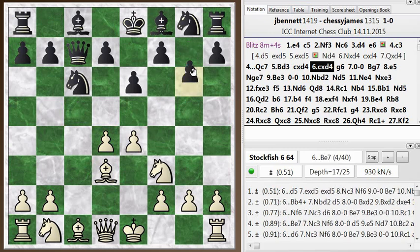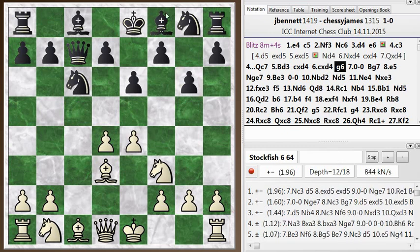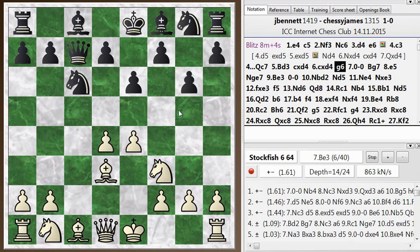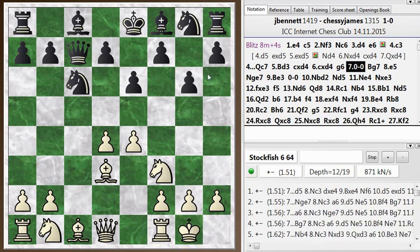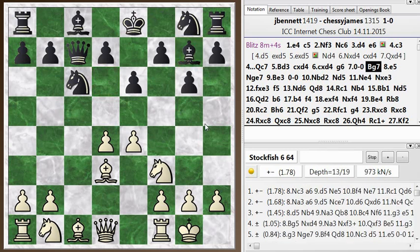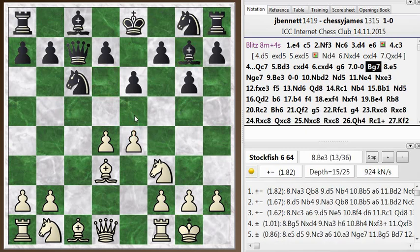And he makes a mistake here with g6 — it's just creating lots of weaknesses on the dark squares, and this causes problems throughout the game for him. I just castled here. And he goes bishop g7. And now I make a slight mistake — I was a little too quick here to push on with e5. He sort of freezes the structure in the center.